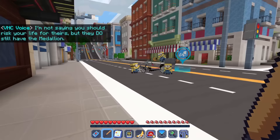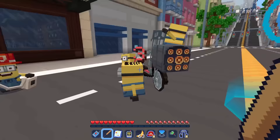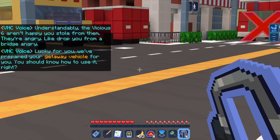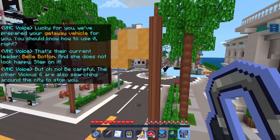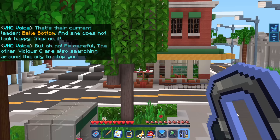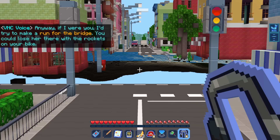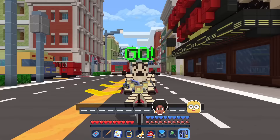Oh, I have some different costumes here — no wait, we're racing! The VNC says: 'The Vicious Six aren't happy that you stole from them — they're angry, like drop-you-from-a-bridge angry. Lucky for you, we've prepared a getaway vehicle. Our current leader, Bellbottom, does not look happy. The other Vicious Six are also searching the city to stop you. If I were you, I'd try to make a run for the bridge — you could lose her there with the rockets on your bike.' They are everywhere! We are just driving as fast as we can through the city trying to get away from Bellbottom.